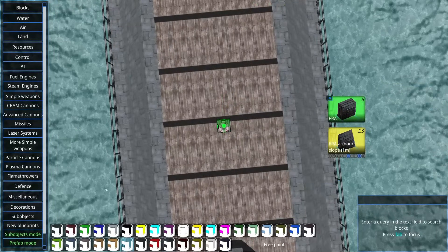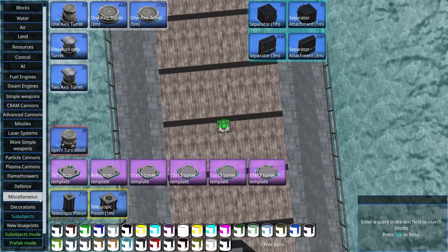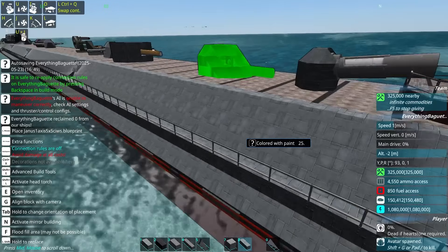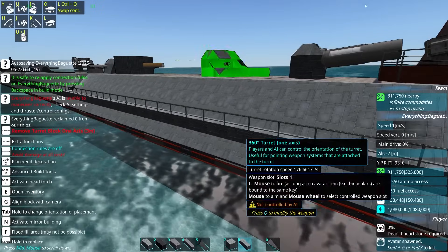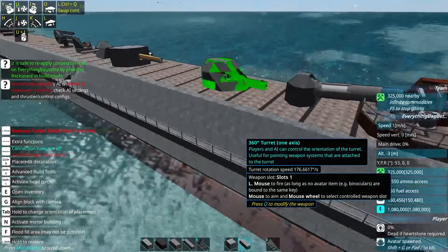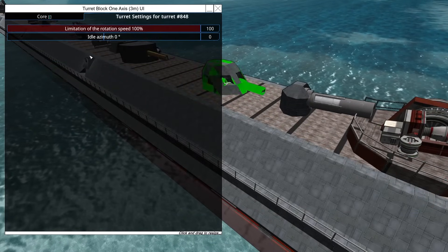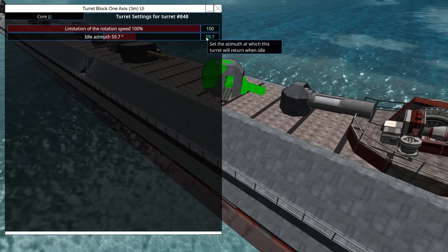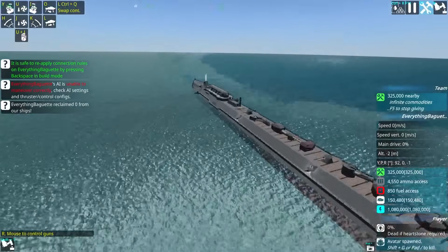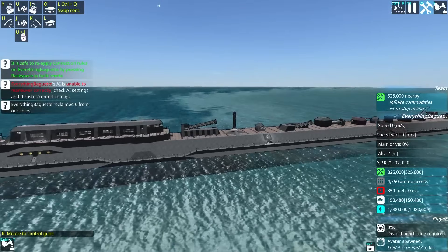Perhaps I'll make some close-in weapon systems — CIWS, close-in weapon system? I actually have no idea how to pronounce it. The built-in Janus system fits perfectly. I guess I'll use this — I don't think I've ever used the built-in before. Finally, it is done with this last little Graviton Ram Railgun. It is done.